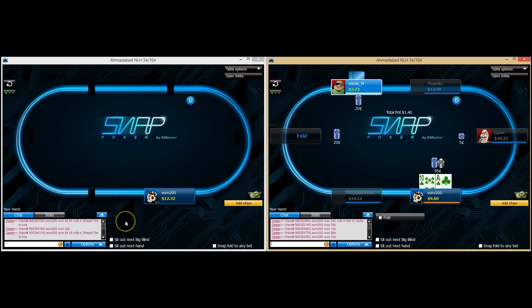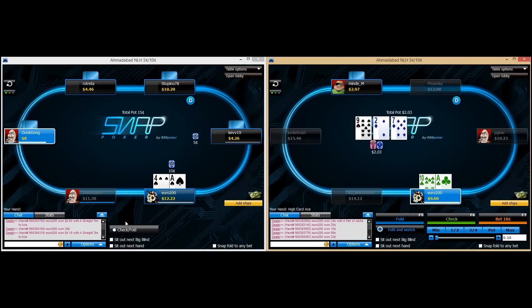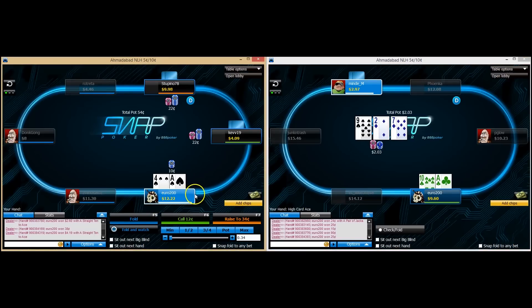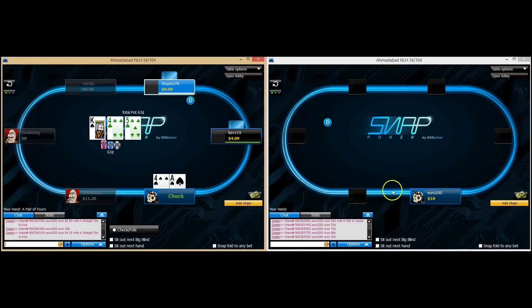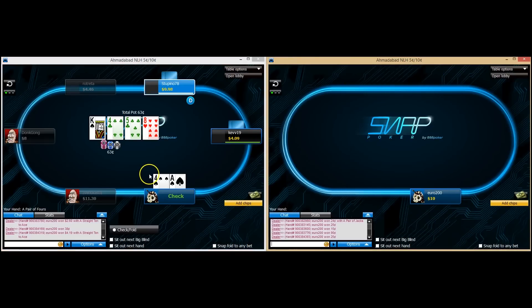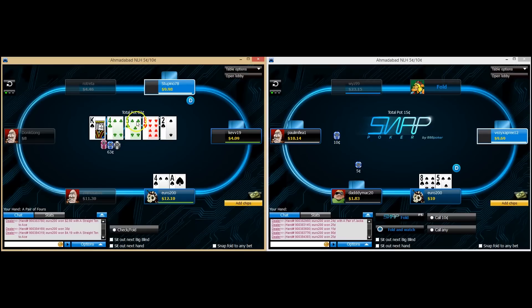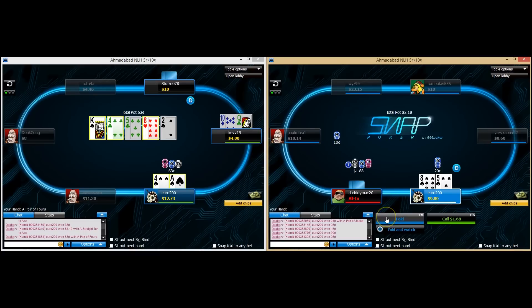Going to squeeze the ace-ten suited. Mindy calls — he's only got two dollars back. I think I'm just going to check-give-up here; it's just not a good flop for us and a pretty good one for them. Ace-four — we're going to go ahead and just call, see a flop. Kev's only got four dollars so I've got to be careful when I'm squeezing. Flop bottom pair, some backdoor draws, so I'm probably going to see a turn card. It is checked around. I think I'm just going to opt to check the turn. Stupino might have a lot of pocket pairs in his range which we do not beat. We might have the best hand unless he shows a hand like sixes or sevens. I think we're going to raise — we do take it down versus queen-ten and a worse hand that Stupino had.